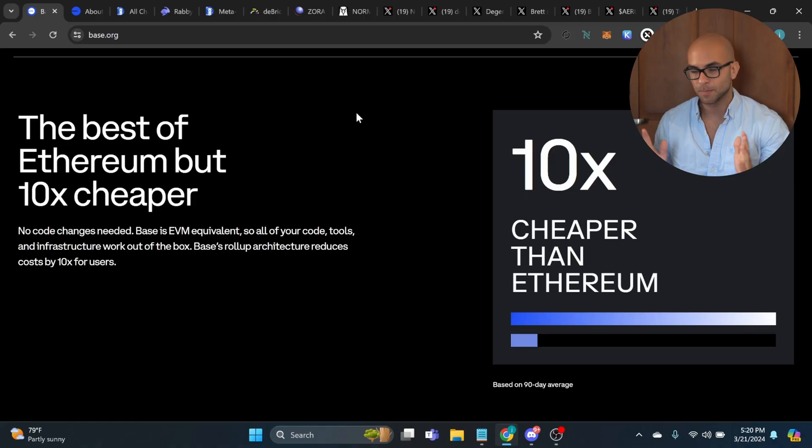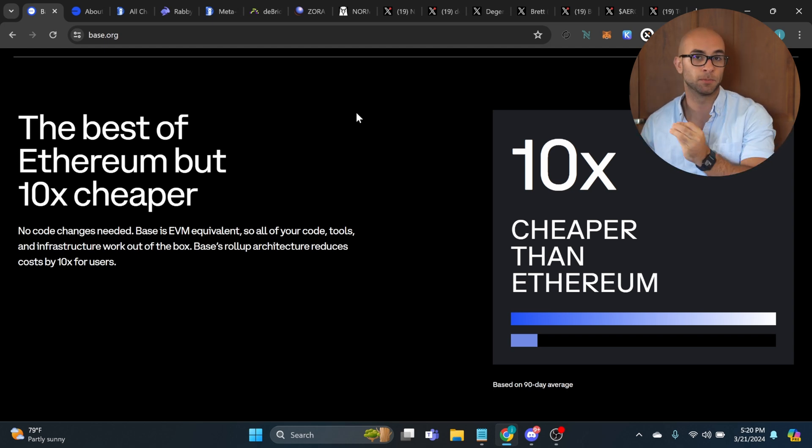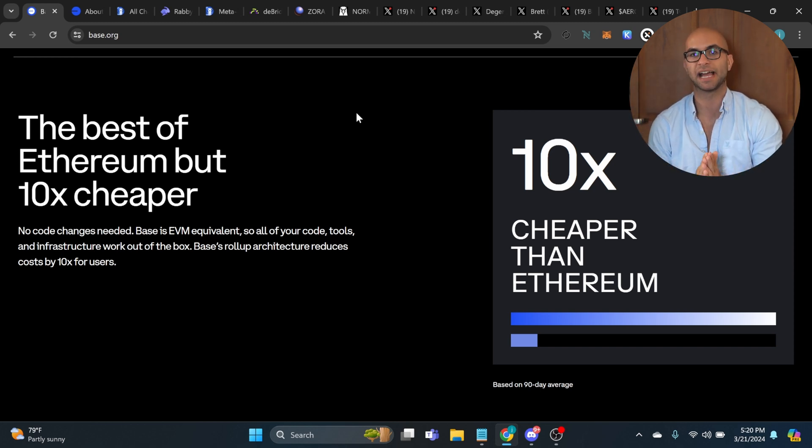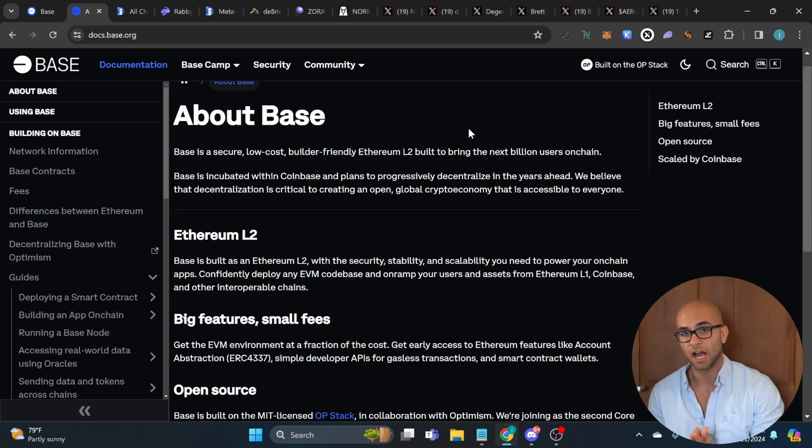They're putting a lot of their own resources into it — very similar to a Binance-like situation. They're a major centralized exchange with tons of money and funds, and now they can funnel those funds into building out a blockchain. Currently, based on the last 90 days, it's actually 10 times cheaper than Ethereum, and even more so because the number of transactions in the past month have over doubled, yet costs have decreased due to the new blob space upgrade on Ethereum.